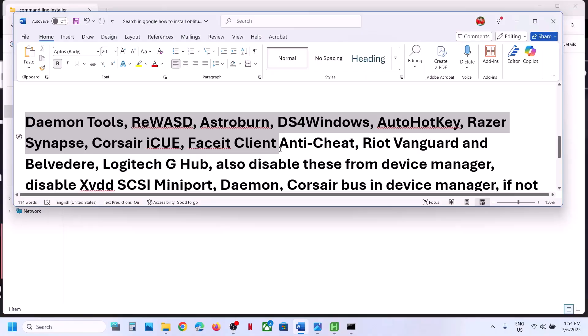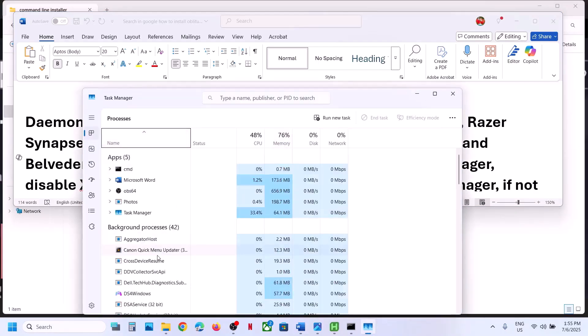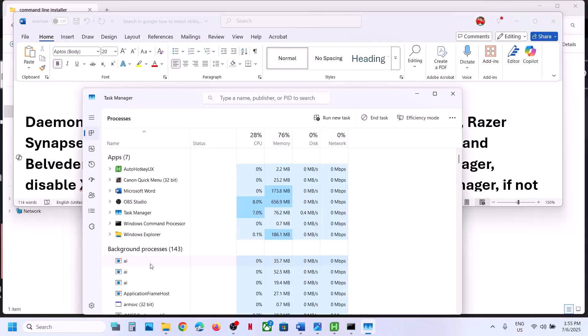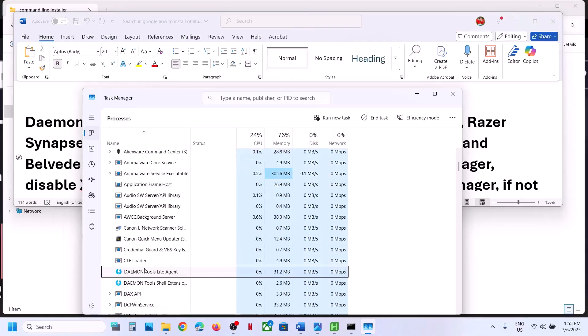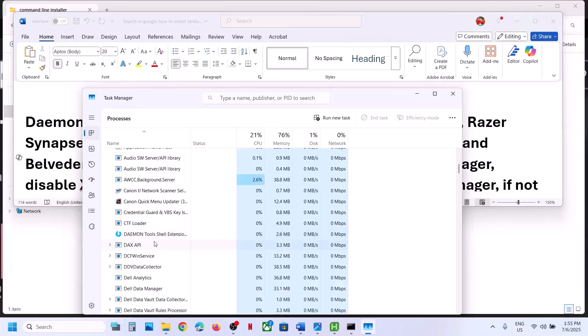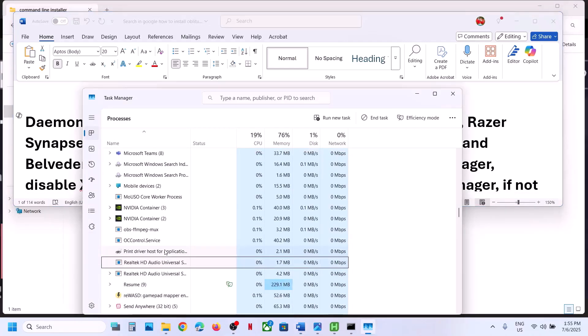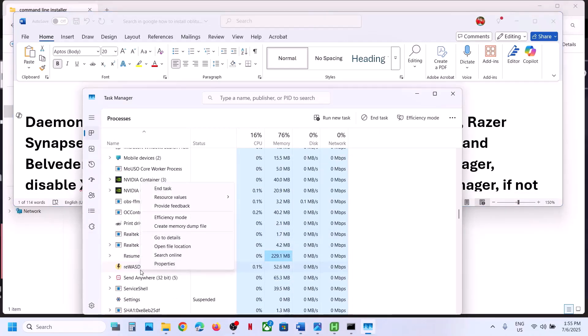If you still have the error, you need to close any conflicting applications or tools. Right-click on the Start menu and go to Task Manager. For example, if you have Daemon Tools running, right-click and click End Task. If you have REWASD running, right-click and click End Task to launch the game.